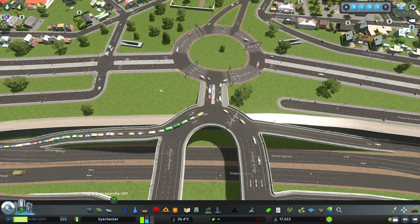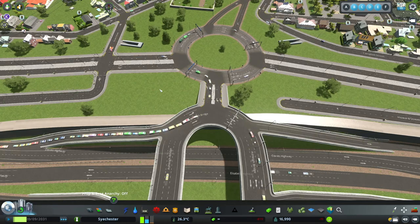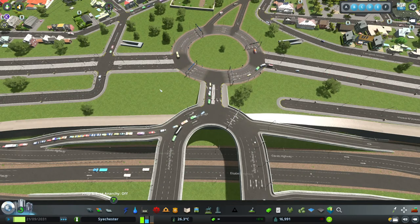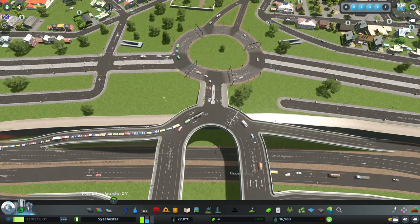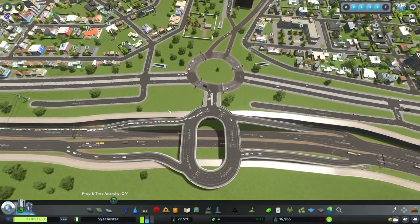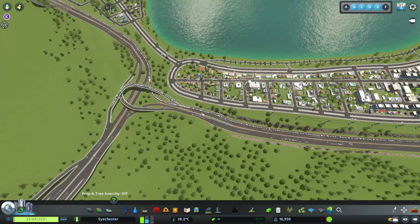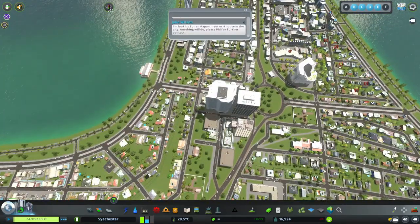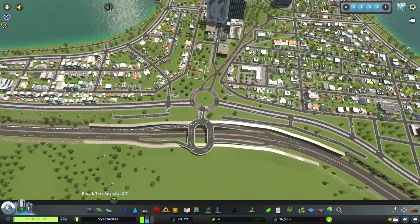I've been having a little look around and you probably can see a few changes to what I've got set up here. Off camera I've been having a little bit of a tinker trying to get things working, but all it's done is create this ginormous traffic jam all the way basically to the other side of the map. The issue I believe has got to be somewhere around here where I've been tinkering.